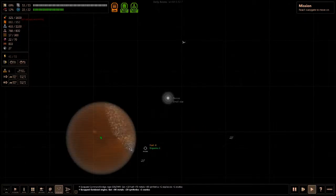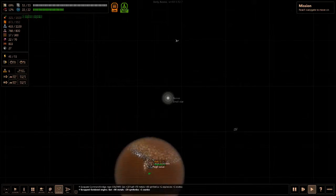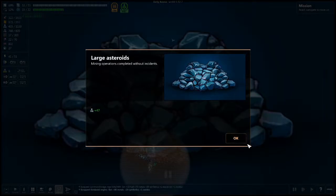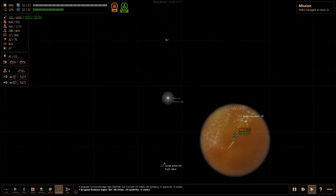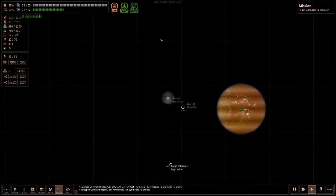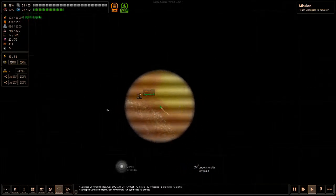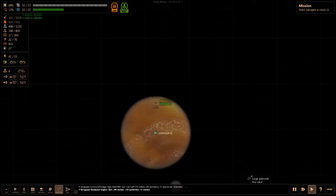Some deposits here basically — go around that, mine and harvest. Alright, got some metal. We can go over here. Large asteroids, low value — prospect. Got a little more metal. And zip along over here to a metal object — let's check it out.